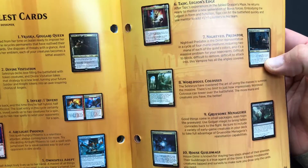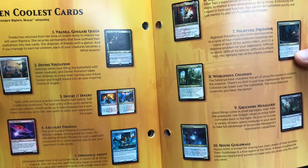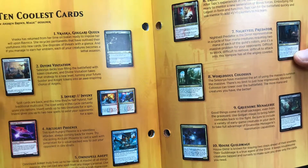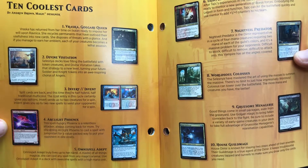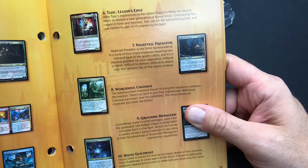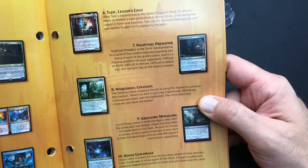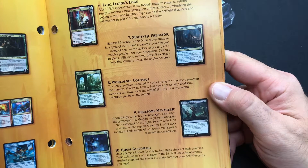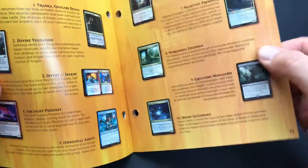Here are the coolest ten cards. Vraska, of course, number one. Divine Visitation — we got one of those. Invert and Invent — we pulled one of those. Arclight Phoenix — we didn't get that yet. Omni Spell Adept — we pulled that in the last video. Tajik — we got that. Night Veil Predator — we got one. World Soul Colossus — we pulled one. Gruesome Menagerie — did not get one. House Guild Mage — we did get one.